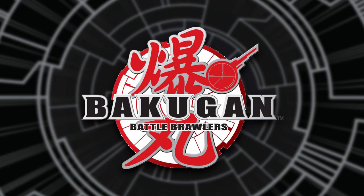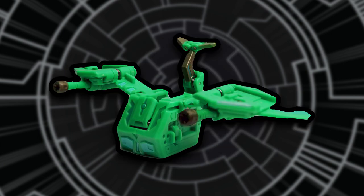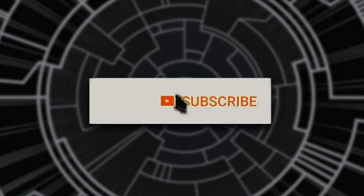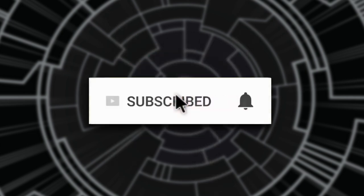And that is how you play Bakugan. I hope this video clearly explained the rules of the game so you can go and brawl with friends. Stay tuned — the next video will cover how to use Bakugan traps, Battle Gear, Baku Nano, Mobile Assaults, and Mechtogans in the game. Remember to leave the video a like, subscribe, and thank you for watching. My name is Jesse, and I will see you in the next video. Peace out.